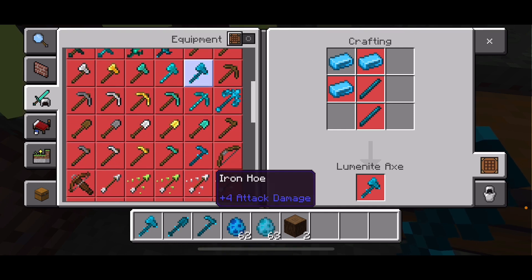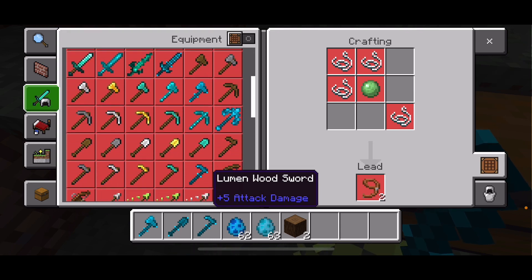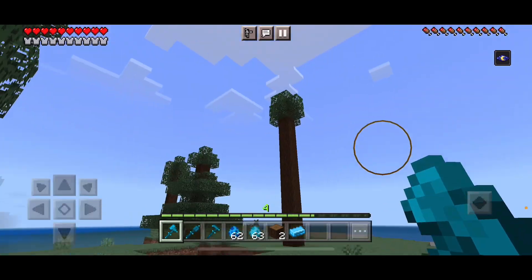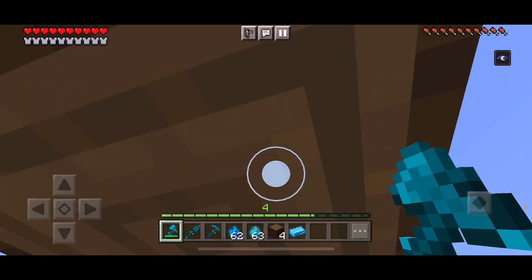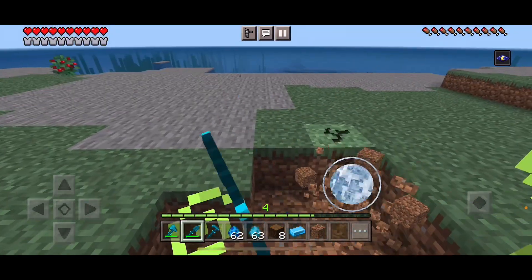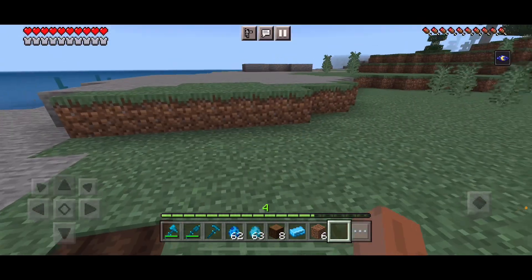For the ruminite shovel — not craftable. But for the rumenite hoe, you'll need two rumenite ingots and two rumen sticks. Here we go — oh yeah, this goes much faster. There we go, for the shovel. Oh yeah, and for the rumenite hoe — there we go.